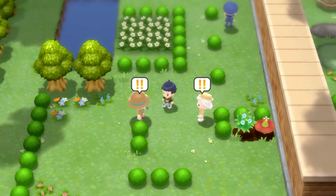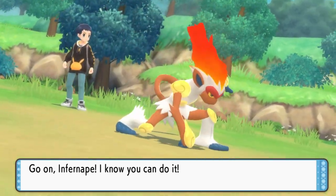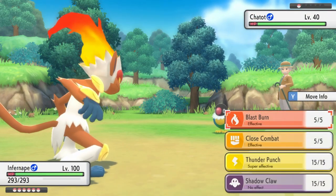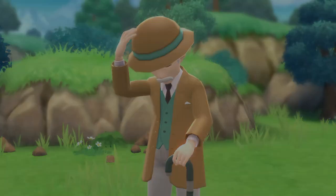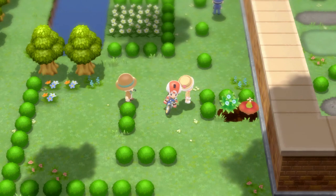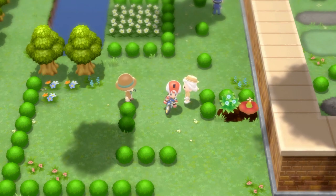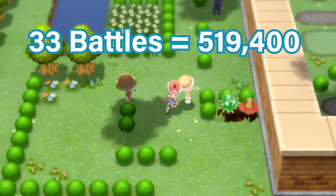You use the VS Seeker and then battle each of these trainers. The guy will send out a Chatot which gives attack EVs, but we're not focusing on that — I'm just going to one-shot it and move on. At the end of the battle we get 16,320 Poké Dollars, which was quick and easy. When you defeat her as well she also gives 16,320 Poké Dollars. To earn enough money for the $519,400 at $16,000 per battle, it's going to take you 33 battles.